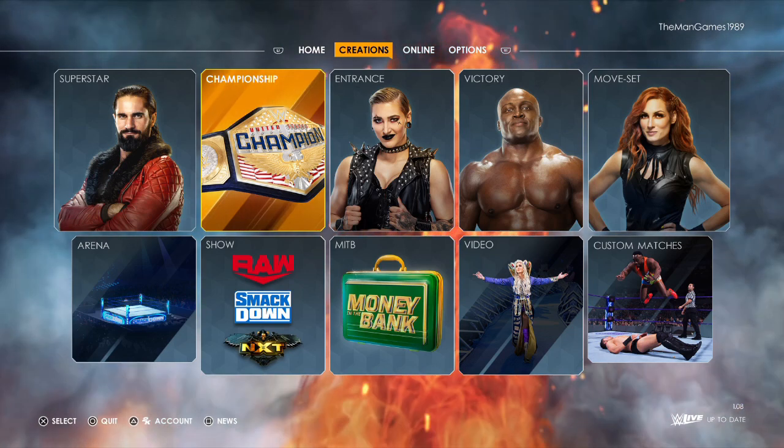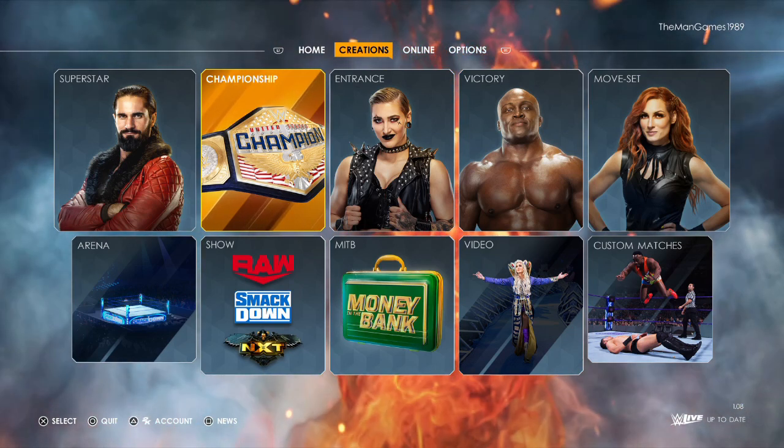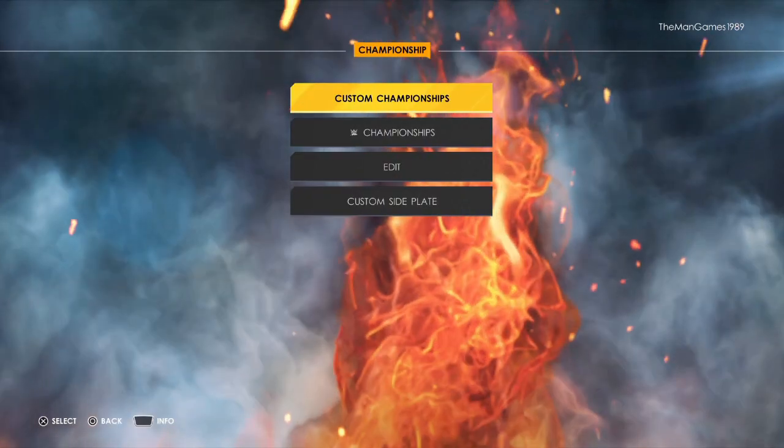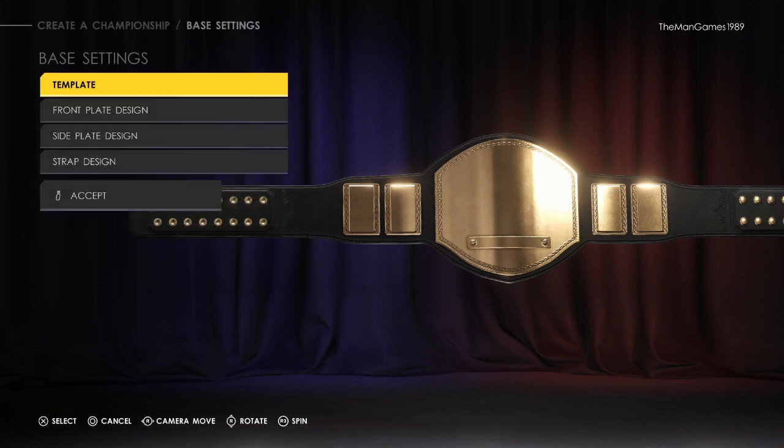What we're going to do is go to creations, then click on championships, click on custom championships, and then we want to go to base settings first. We'll do the men's first, so base settings template.